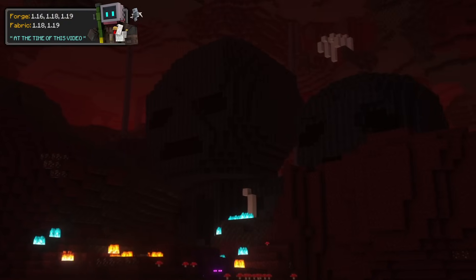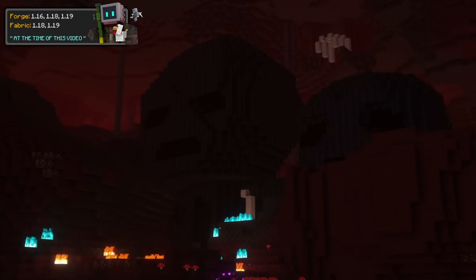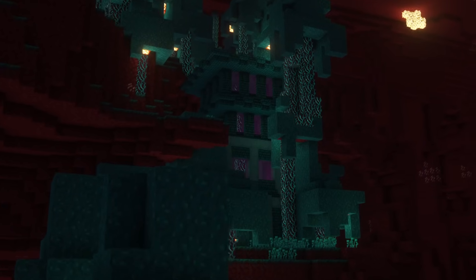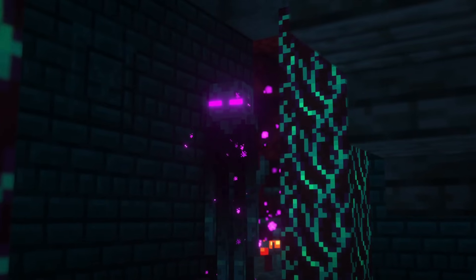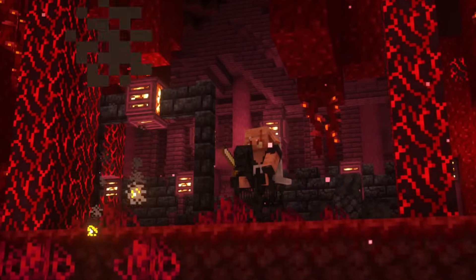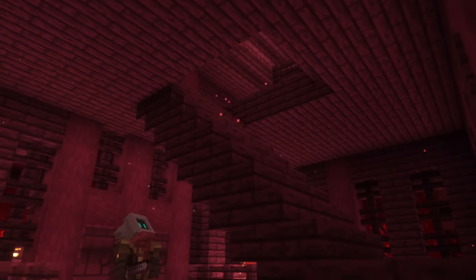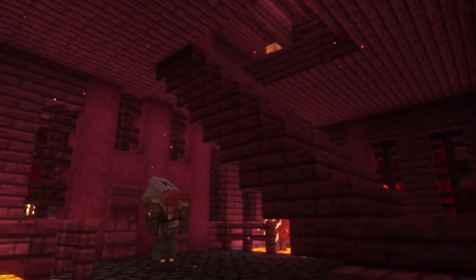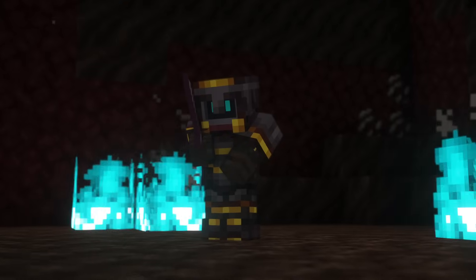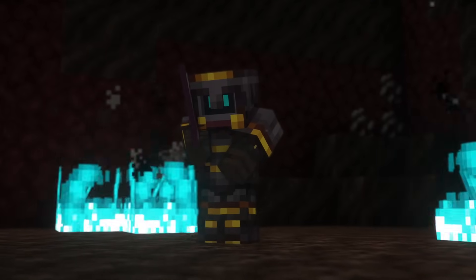First, we have Bygone Nether, which adds some new dungeons and structures into the nether dimension. Currently, there are three included: the Catacombs, Citadel, and Piglin Manor. The mod also consists of new creatures inhabiting these structures, such as Wither Skeleton Knights, Warped Endermen, Wraiths, and Piglin Hunters. When it comes to loot, there aren't really any new items besides a music disc, so expect to find standard dungeon loot as the mod just makes exploring the nether more interesting. Though it is possible to create gilded netherite armor inside a smithing table.